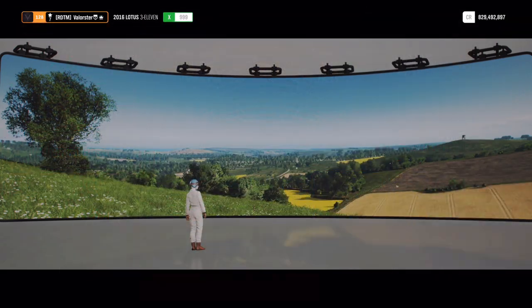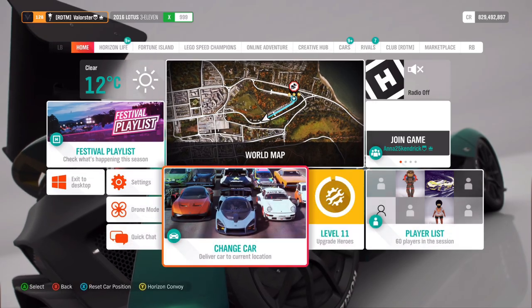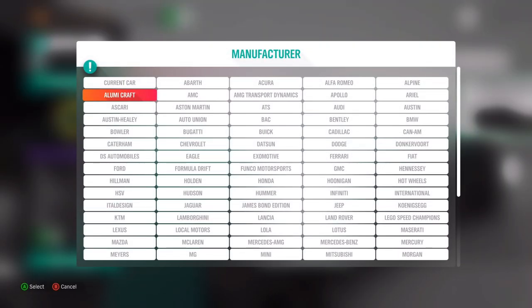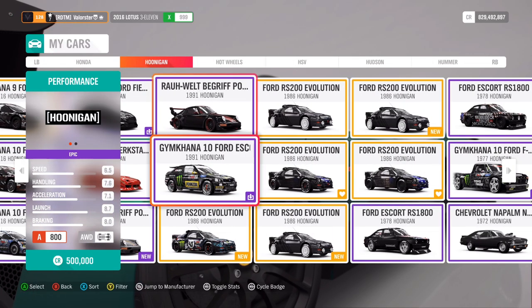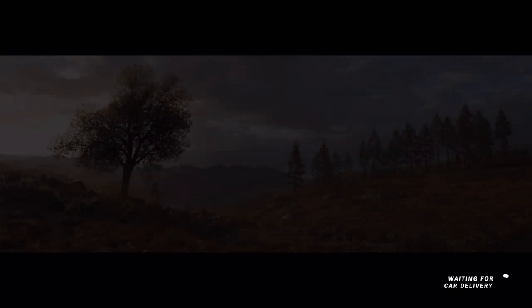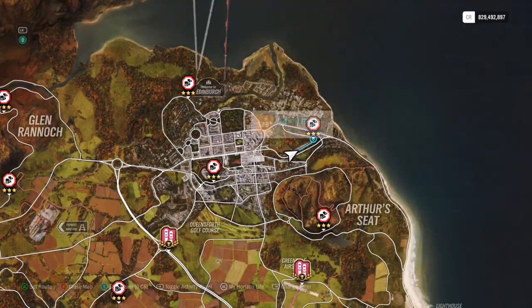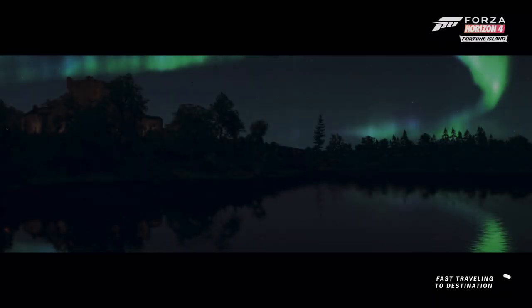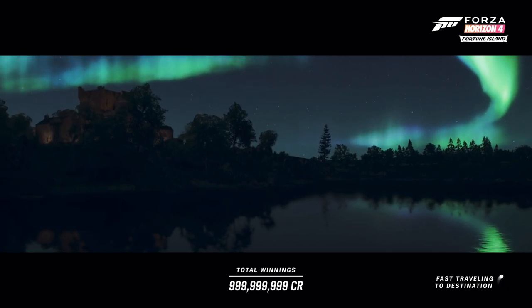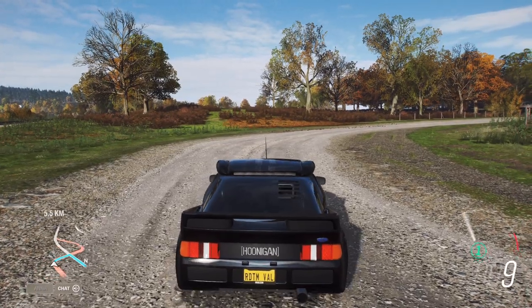Now let's look at the photo challenge. We need to be in a Hoonigan and also be at the rail yards. Everybody should have a Hoonigan — it doesn't really matter which one, just take a Hoonigan. Then you need to go to the rail yards — everybody should know where that is.